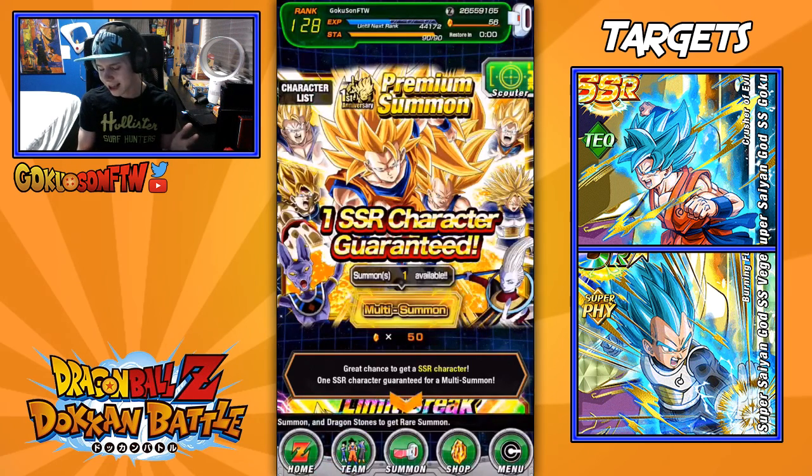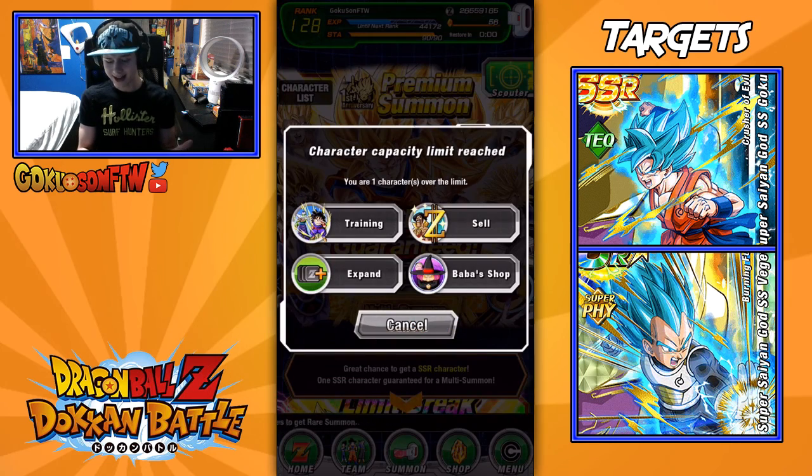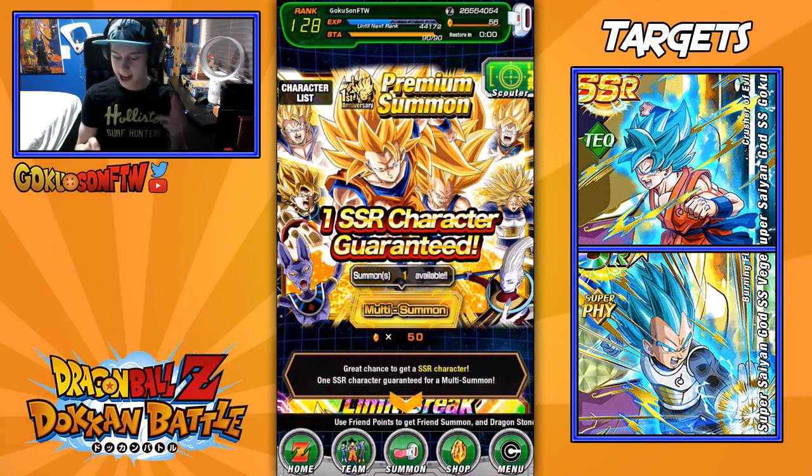So anyways, let's go ahead and click the multi-summon right here. Actually, I've got to sell some characters real quick, so I'll be right back. Okay guys, I am back. I have sold some units and I'm ready to do this guaranteed SSR summon.